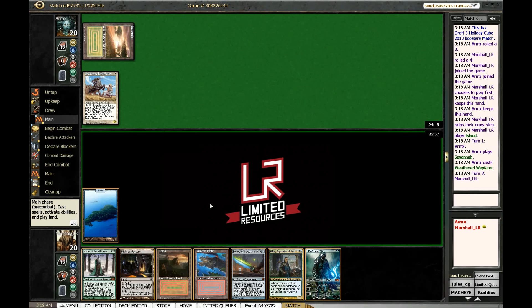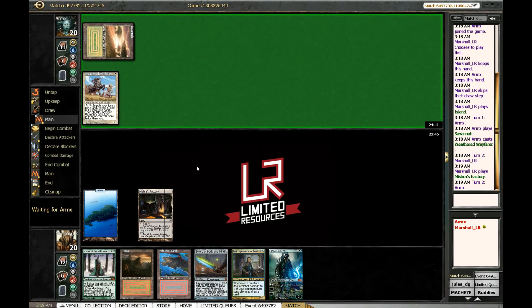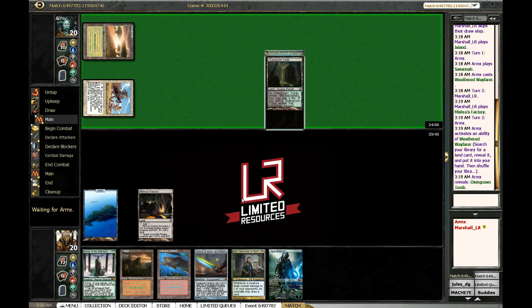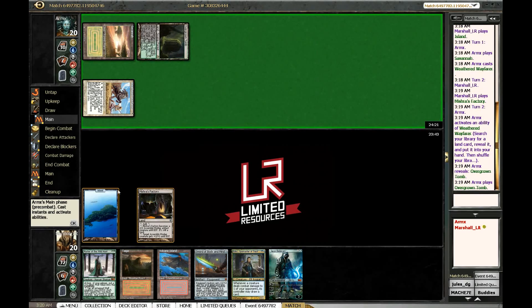How do I plan for losing a land here? I don't really know. Colors don't matter so I'll just play a Factory here. He does have to use his turn to do this potentially, so that's kind of nice. I'm not happy that he's getting value obviously, but let's see what he gets. Tomb — all right, he's playing the Tomb. This works out.